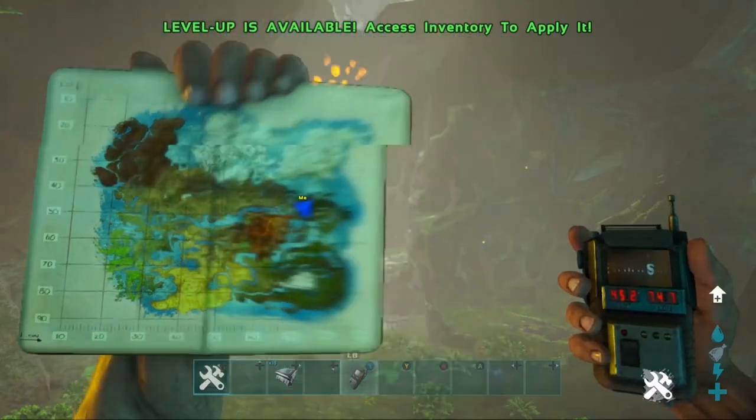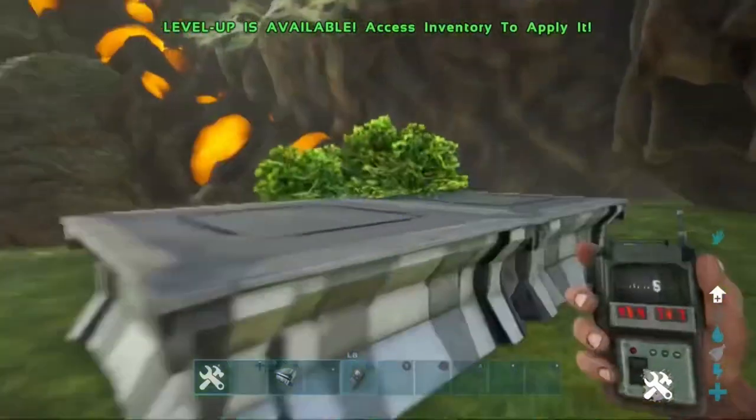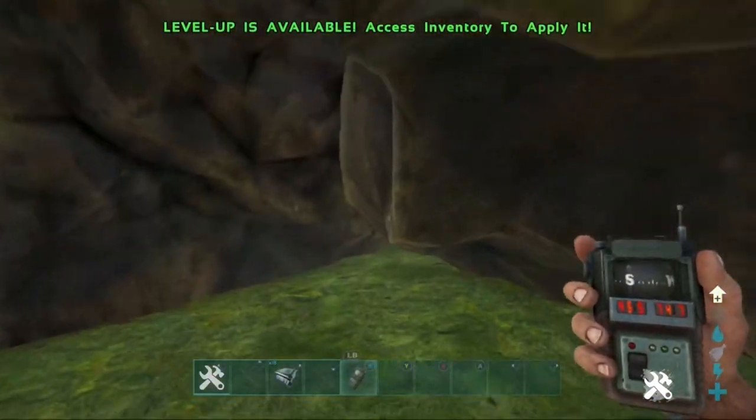The coordinates are 45.2 and 74.7, and this is the location on the map. From where I'm standing here, you actually cannot see where the rat hole is whatsoever. I've marked out the foundations as you can see here, and this is the entrance right there.